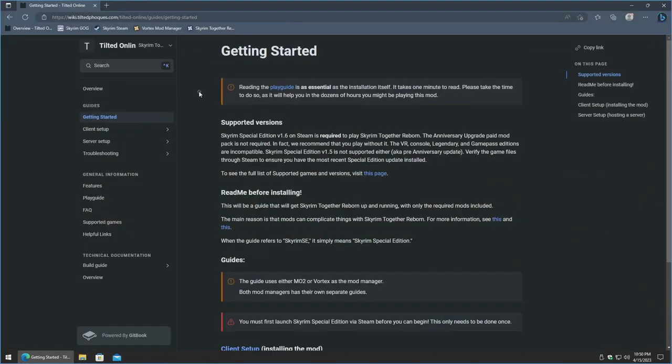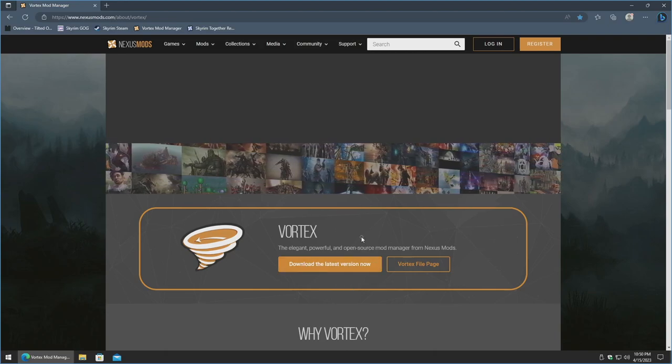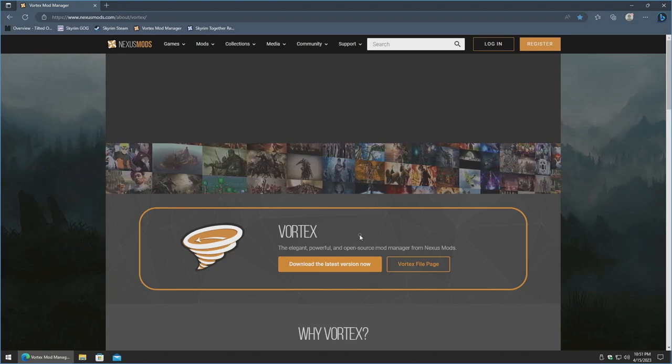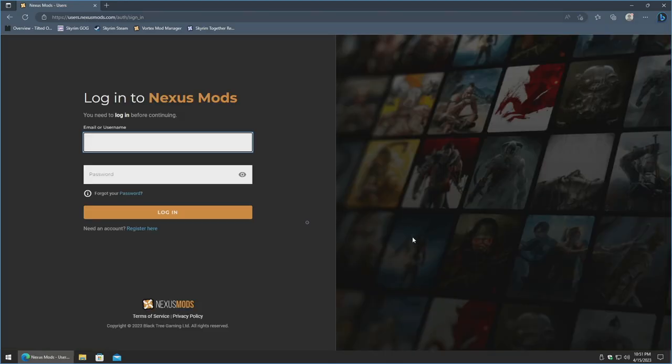The first thing we need to do is download the Vortex Mod Manager. I'll have all the links you see in this video down in the description below. In order to download it, you need to log in, or if you haven't registered on Nexus Mods, create an account for free. Then you can go ahead and download it, otherwise it will not download. I'm going to go ahead and log in — I'll skip over entering credentials in the video — and that's where we'll start off again once logged in.